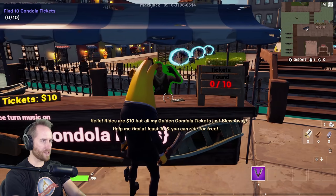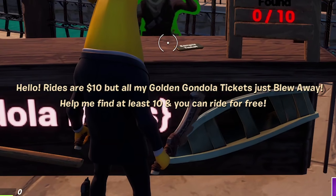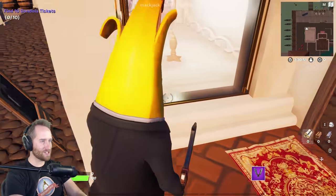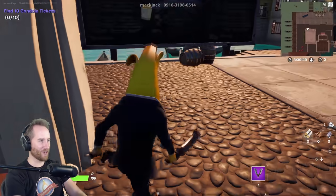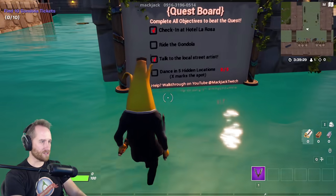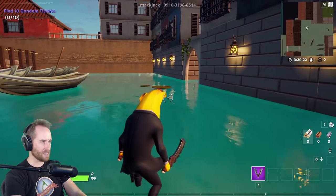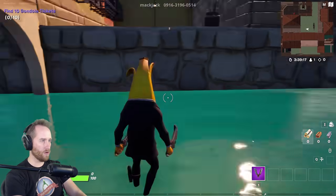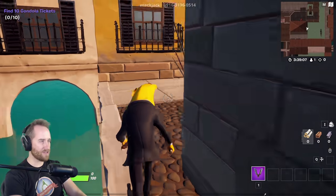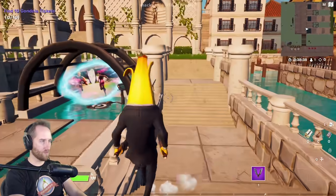Okay, here we are — book a gondola ride. 'Hello, rides are $10 but all my golden gondola tickets just blew away. Help me find at least 10 and you can ride for free.' I'd rather just pay 10 bucks, dude. Well, let's systematically go through this, because we also got to find hidden locations. I'm going to start back here... whoa, guys, I just got warped somewhere. Where the heck am I? I think I just got warped to the other side of the map. Okay, so that was just a warp.